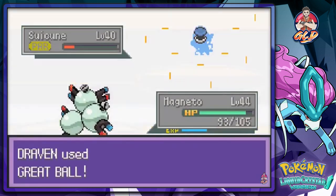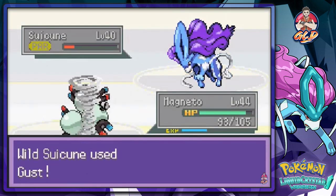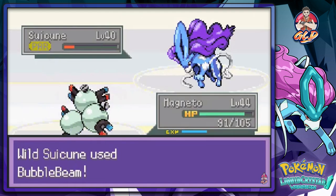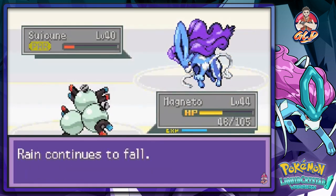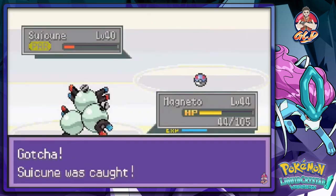Suicune can't move but still won't stay in the ball. Even in speed mode this thing is stubborn as hell. Come on Suicune, just get in the ball! Yes! Okay, that's how you do it right there guys - took a bunch of Pokeballs but we got ourselves a Suicune!